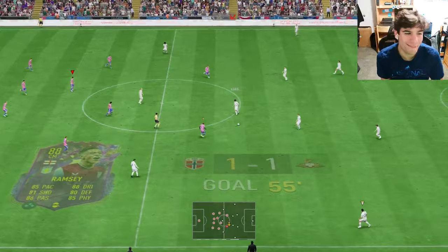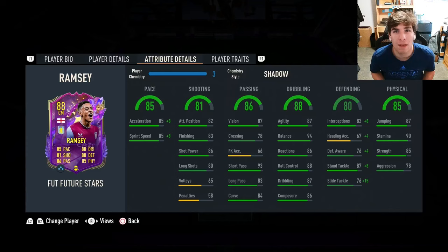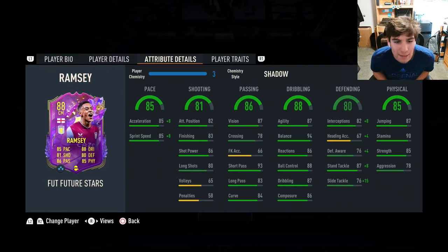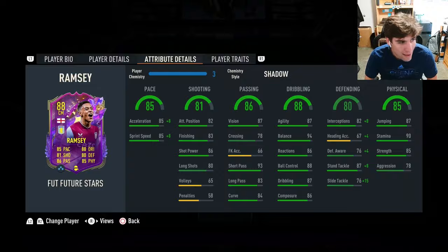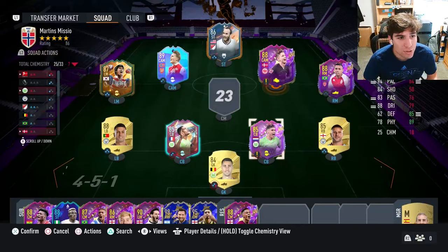Jacob Ramsey getting it done — after that game I've come to the conclusion that the shadow chem style is probably the best version for him, as the defensive awareness really needs an upgrade. Interceptions can't hurt either. The biggest benefit is the sliding tackle and the standing tackle. Pace feels really good, and he's not that hard of an objective to complete compared to Lindstrom.